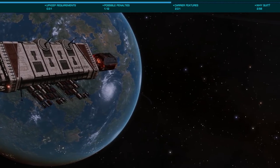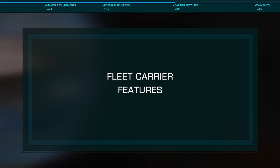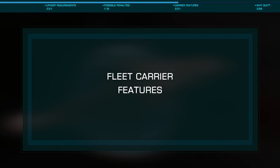You will, however, start with an Asp Scout instead of the Sidewinder. Carriers do, however, bring some interesting features.